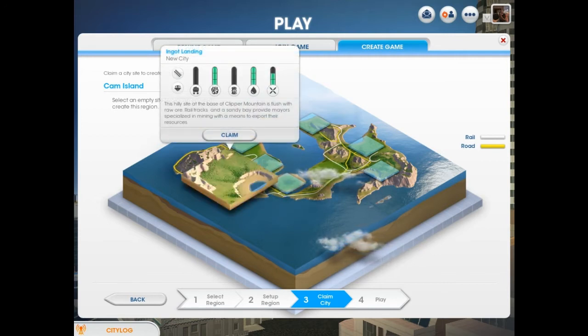Inga Island — you could mine ore there if you want to.